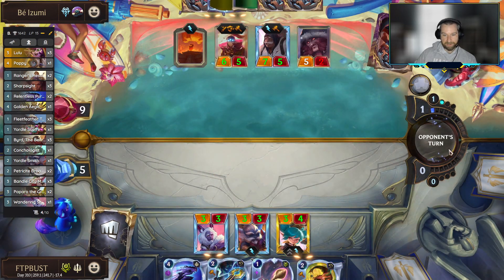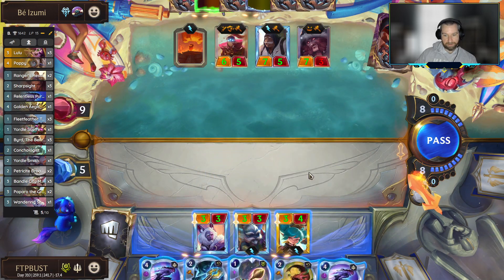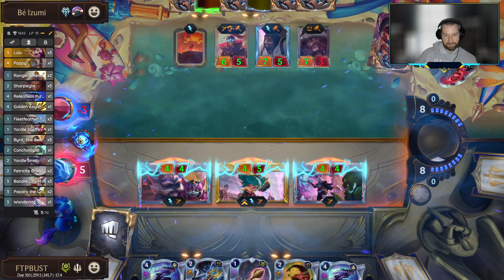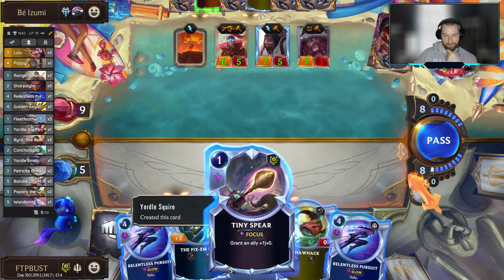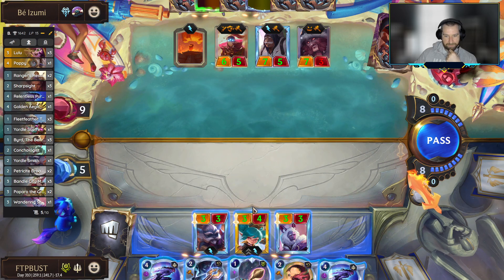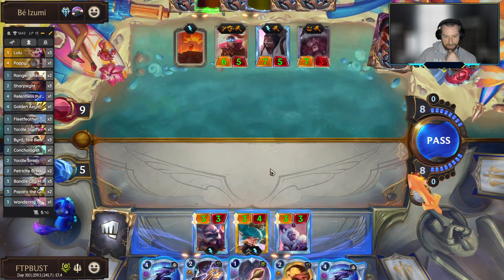Poppy can attack and then boost all of your units even if she doesn't get the level-up bonus. I think we're just kind of stuck coming in with the Golden Aegis, getting a Poppy attack in this turn — it's going to give her plus one, give the Yordle Smith plus one, and then see if we can make a little magic happen next turn. Definitely need a little magic here though. We pick up another Rally — but this is not really good enough. We can't quite boost our Poppy and give her quick attack in the same turn. We just don't have the combat trick to take down these five-power units. This is a disaster.